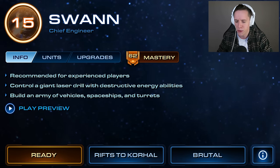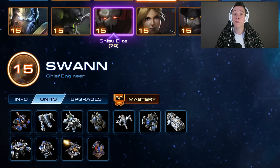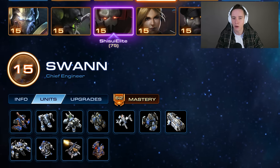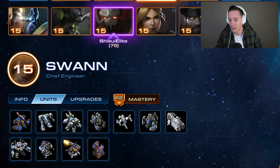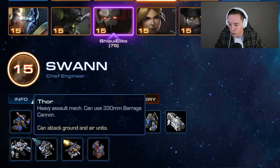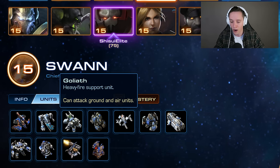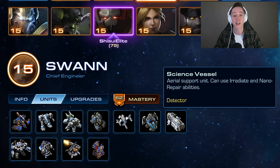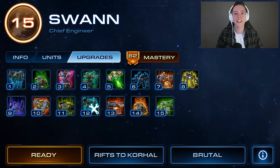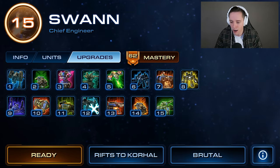It does say that it's recommended for experienced players, but I personally wouldn't worry all too much about that. Today we're going to be playing on one of the most powerful maps, Force One — the Rifts to Korhal mission — and I'll explain exactly why it's so good for him in a bit. The units we're going to be focusing on for this map as well as most others where he's viable are the Goliath, a heavy fire support unit that can attack both ground and air, and secondly the Science Vessel, an aerial support unit that can use Irradiate and Nano Repair abilities. I got Swan to level 15, which means I have a ton of upgrades making these units even more powerful.